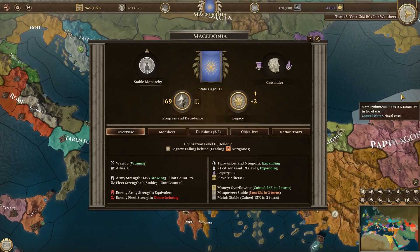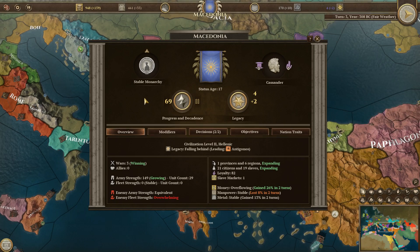What time is it? It's Sunstreet Games. I'm gonna continue my let's play of Field of Glory Empires, and in this episode I'm gonna talk to you about culture, decadence, legacy, and the state of your kingdom and how it works.